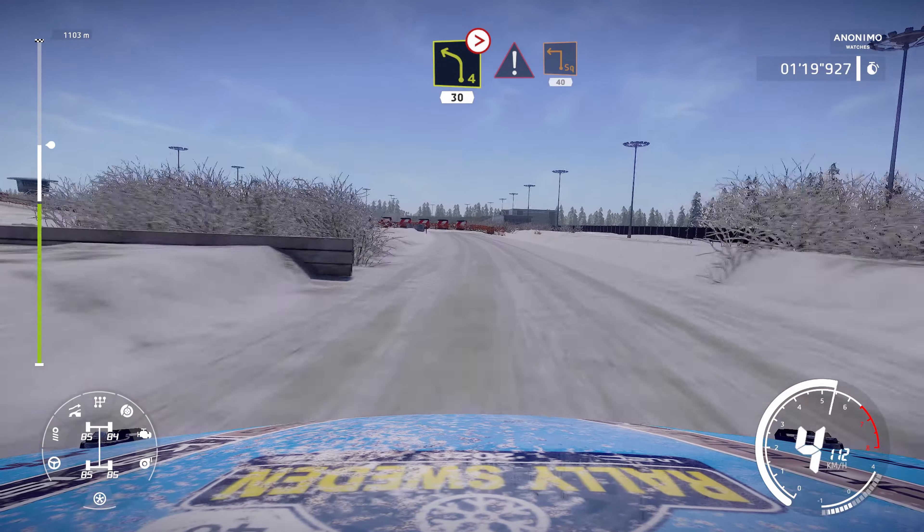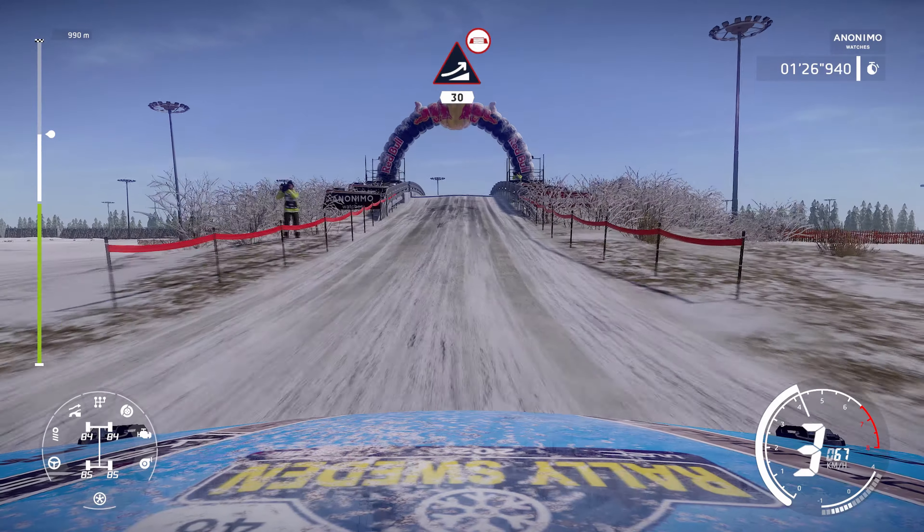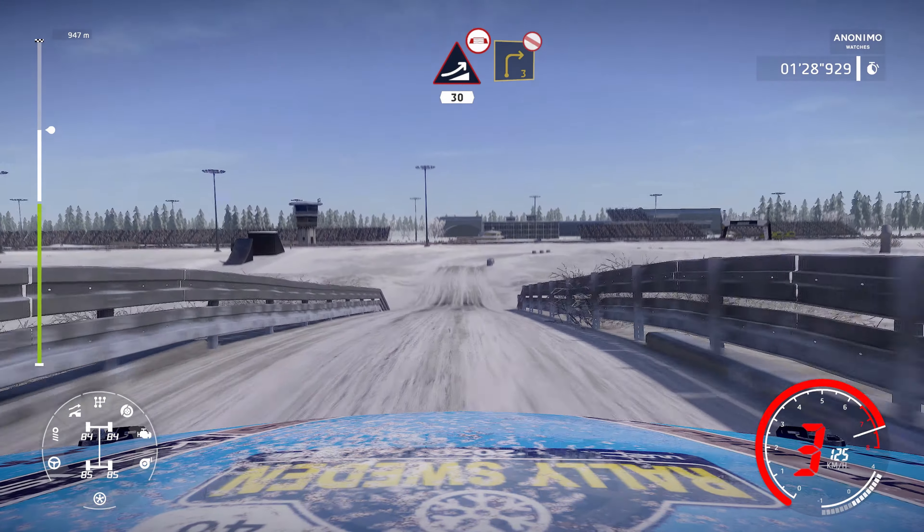Junction square left fail out, 40. Big jump over bridge, 30. Right 3, don't cut, opens.